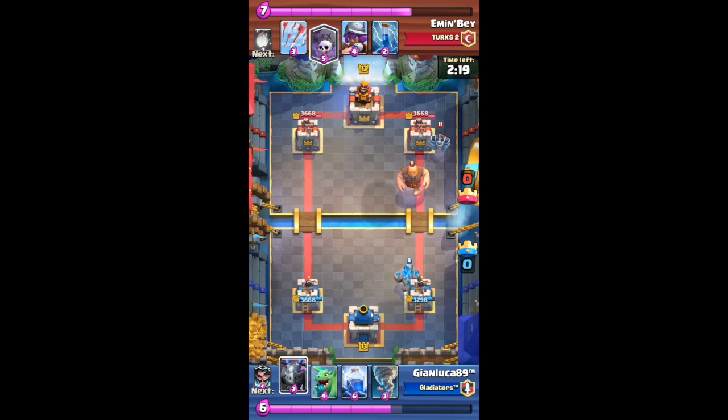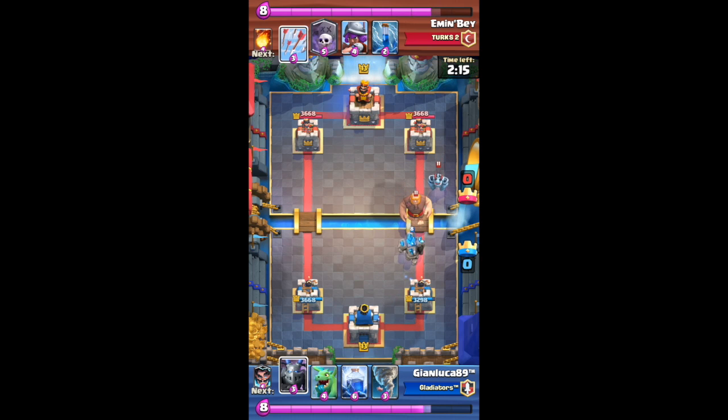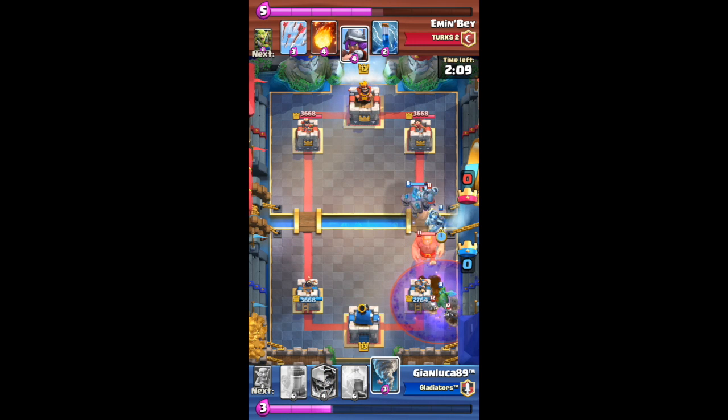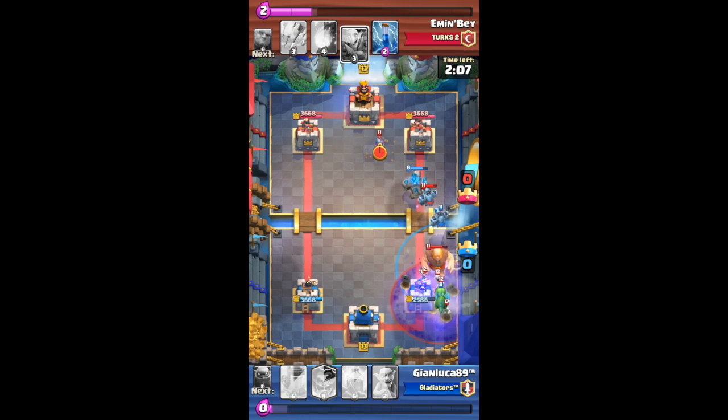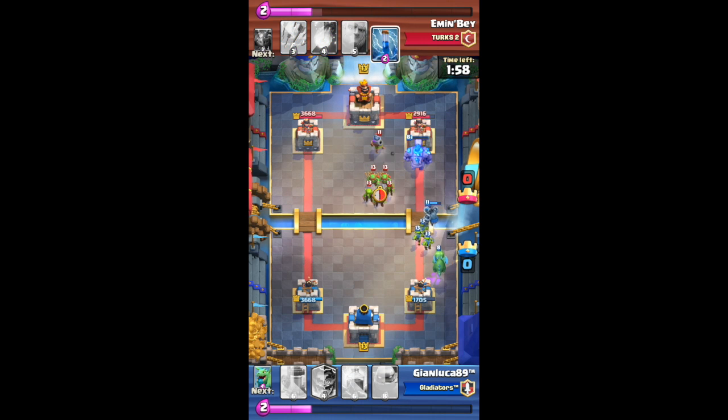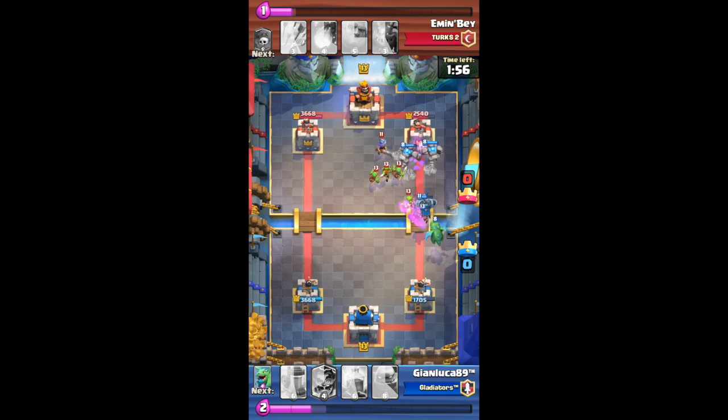Number 10: always use the shop. Check the shop daily — every morning you wake up, go to your phone, iPad, computer, TV, whatever you're playing on, and just check the shop because maybe you'll find a card you like. In fact, the other day I found a card that I needed, and I'll cover that in an upcoming video.